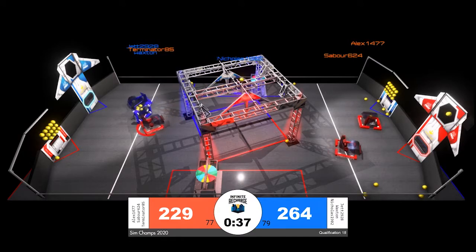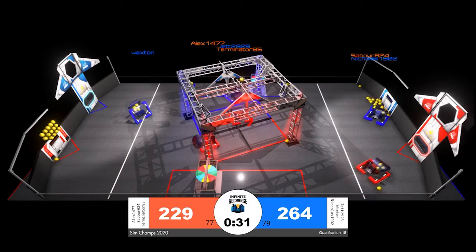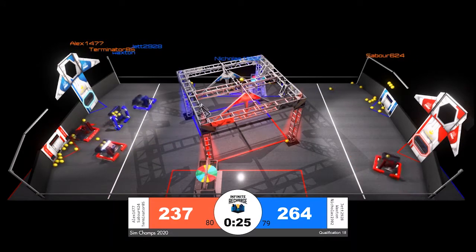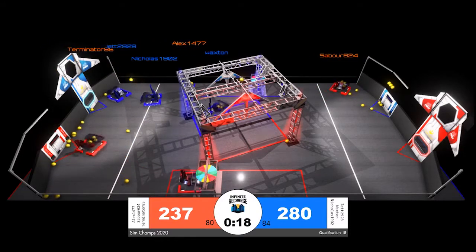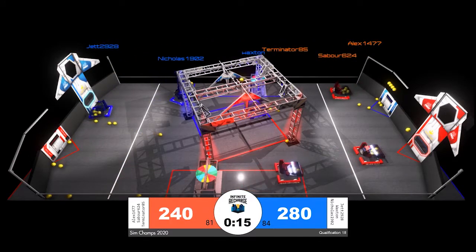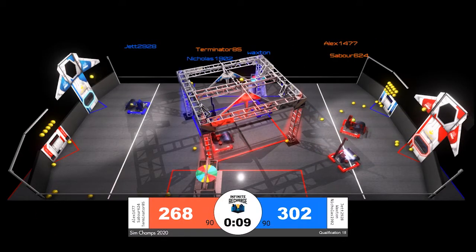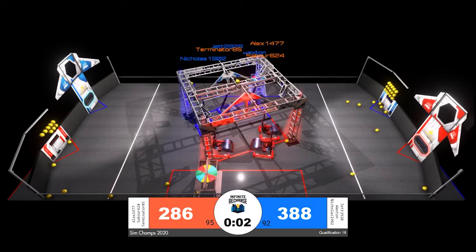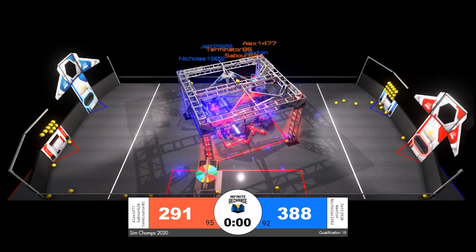Ten seconds until the end game — the blue alliance leads by about 30 points. Both alliances are just a little bit shy of that 90 power cell threshold for a ranking point. Red is trying to guarantee they get there, with two robots in the loading station and one cleaning out their hopper down near their goal. With 20 seconds remaining, neither alliance is at that 90 power cell threshold. Nicholas and Jet are doing their best — just six power cells shy. Jet pulls it off for blue, and so does the red alliance. Both alliances walk away with their shield generator energized, though not much time remained for the hang.